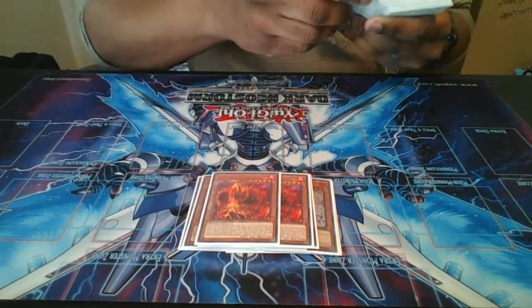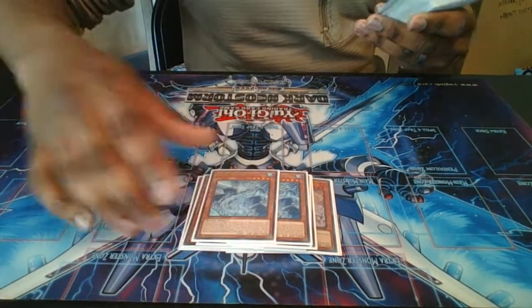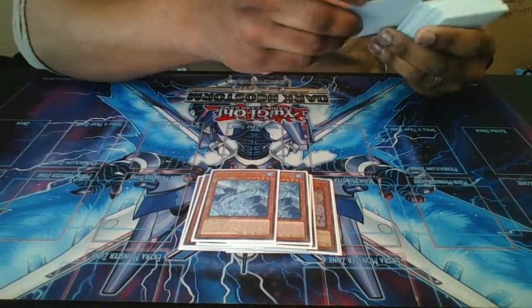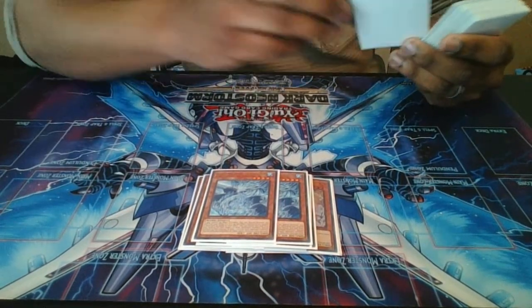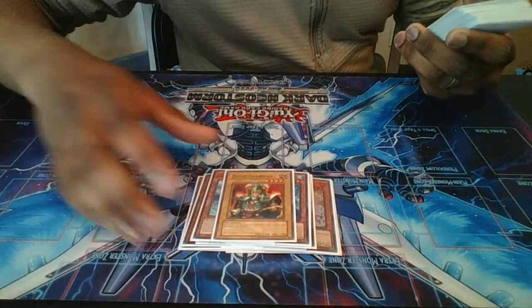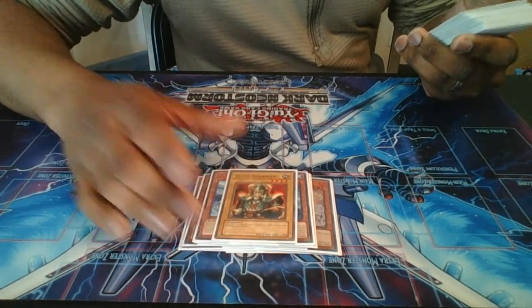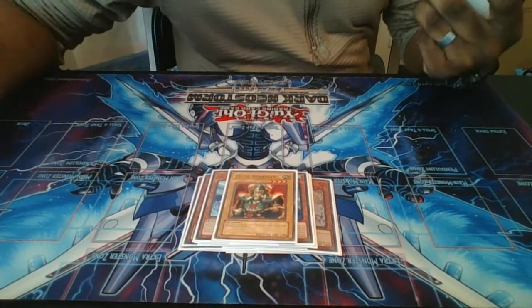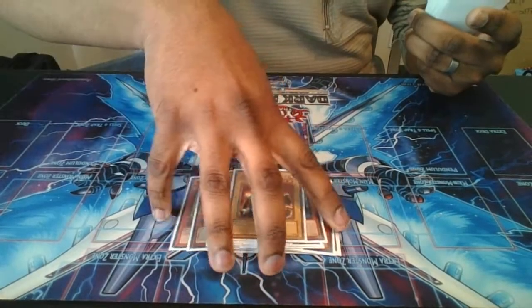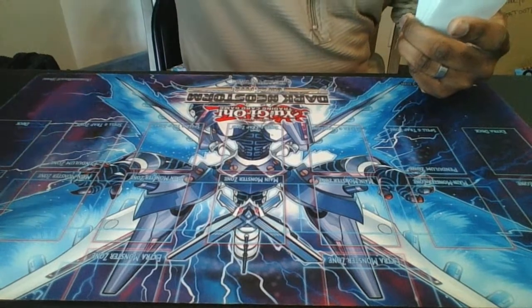I run two copies of Marauding Captain and two copies of Shethana for all the Tengi support. I'm the DM era, so I love the DM era of Yu-Gi-Oh!, so I play one vanilla Celtic Guardian. This card is crazy. Celtic Guardian is one of my favorites from the DM era. Every time he's summoned he looks badass, and he works well in the deck for rank four plays. That's all for the monsters.